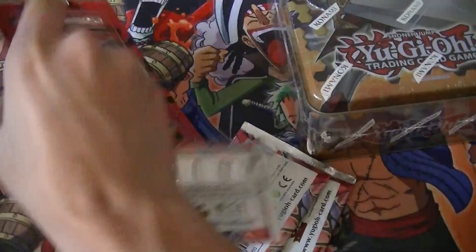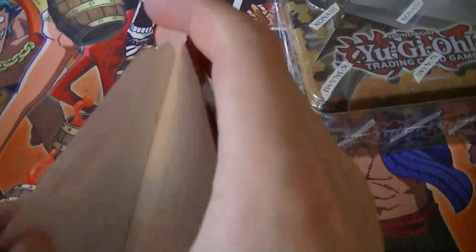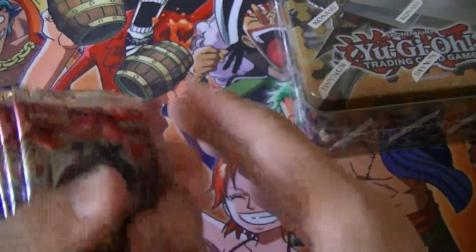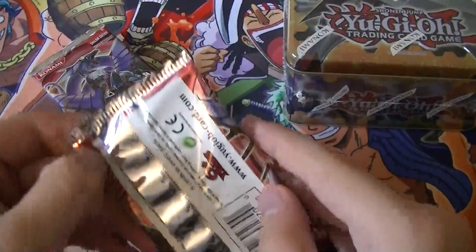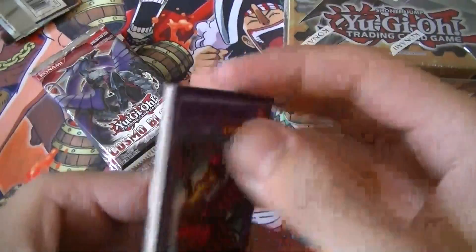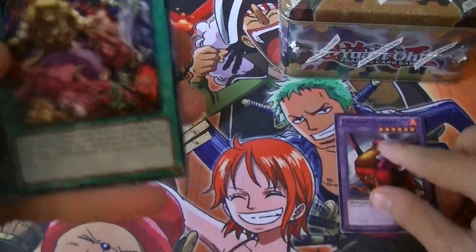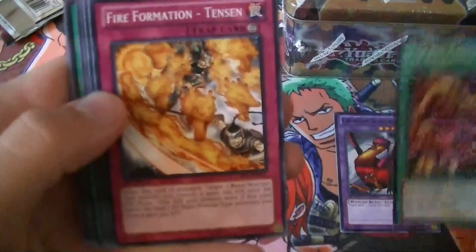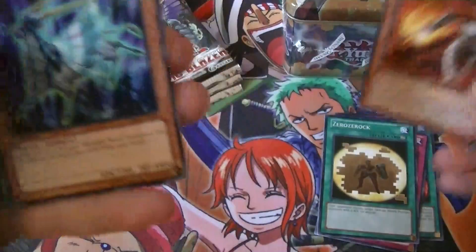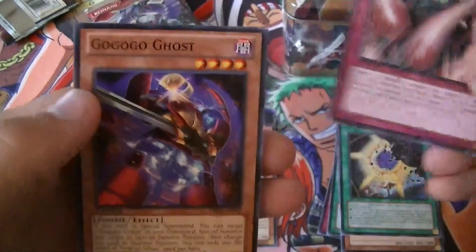These open pretty fast. Alright, let's go ahead and do these first. First pack: we have Crimson Sunbird, The Big Cattle Drive, Fire Formation Tinson, Zero Xerox, a Rare Brushfire Knight, Herald Dick Beast Eel, Spell Wall, Abyss Gorn, and GoGoGoGhost.